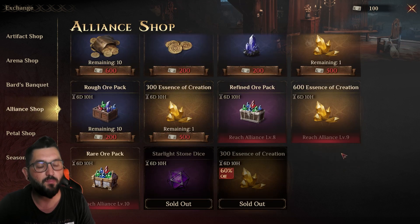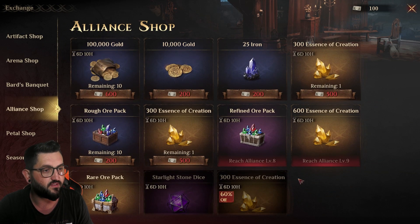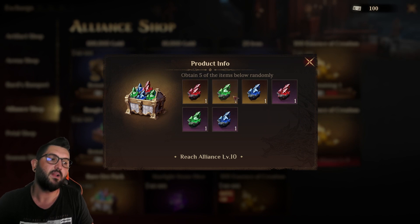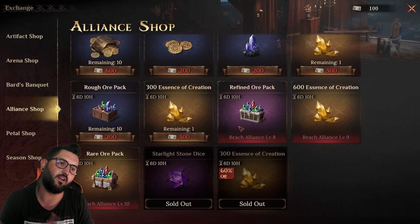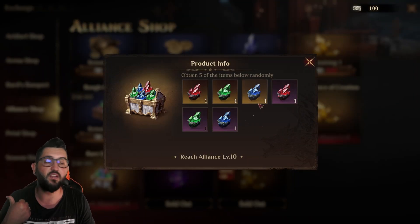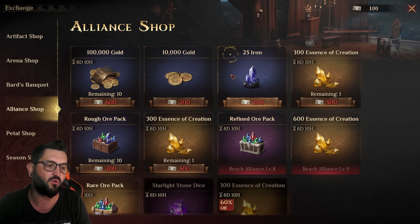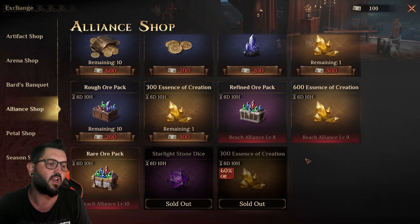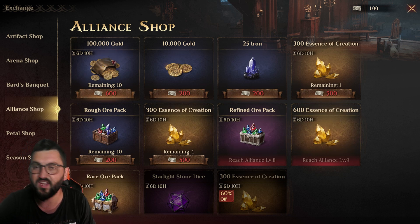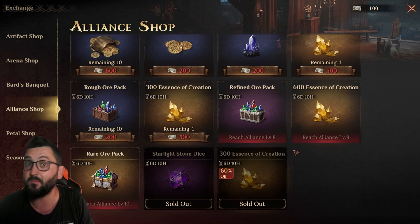For the alliance shop, it's also pretty easy and straightforward: starlight stone dice first, then essence of creation, and then maybe some gold if you have overflow. Honestly, by the time you unlock all of these as an alliance, most items are useless because you already have tons of farmed resources. The alliance shop feels like it needs a rework — right now it's really poor. Hopefully they'll improve it in the future.